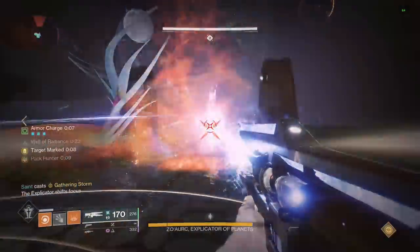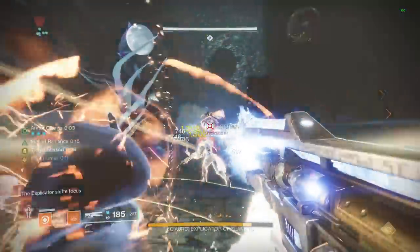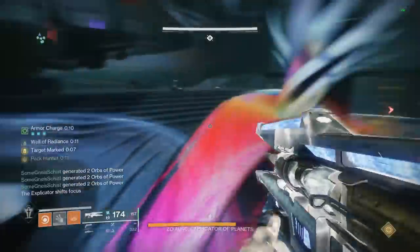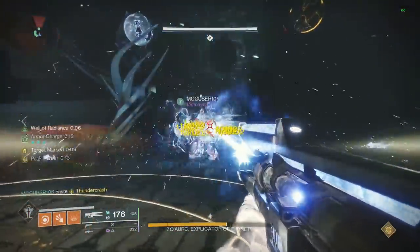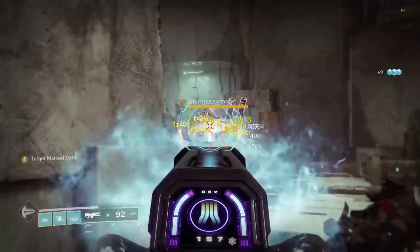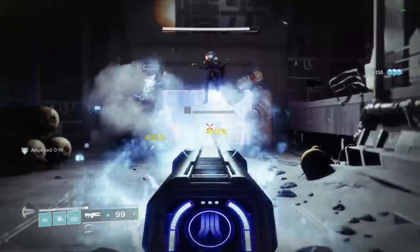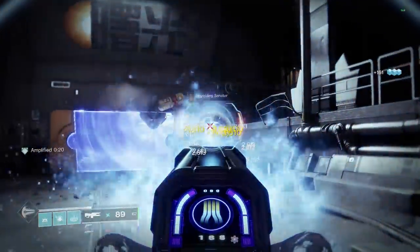One of Divinity's biggest flaws is that you have to reload during damage phases. But with Cenotaph Mask, Trace Rifles steadily reload themselves, so if you tap fire Divinity, you'll never run out of ammo and have 100% uptime on the div bubble. This combo is absolutely busted, whether you're running high end activities with champions or just DPSing bosses. But if you prefer offensive builds, you can swap out Divinity with Coldheart. This Trace Rifle deals more damage the longer you hold down the trigger, and with Cenotaph, you'll never have to let go. It also creates Ionic Traces when in its high damage state, so it has some extra synergy with Arc builds.